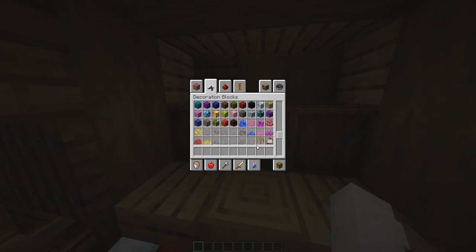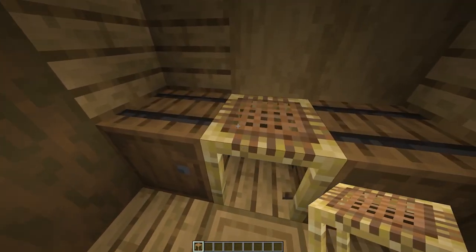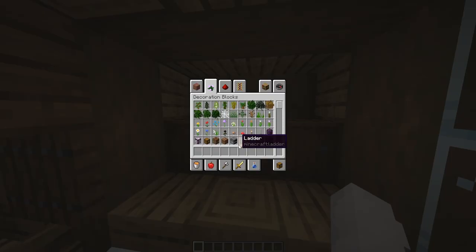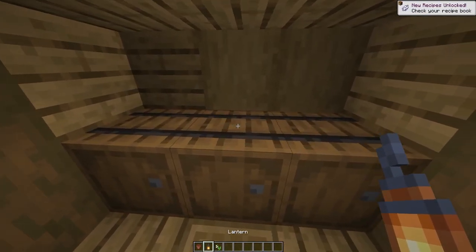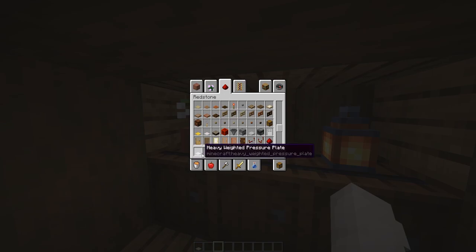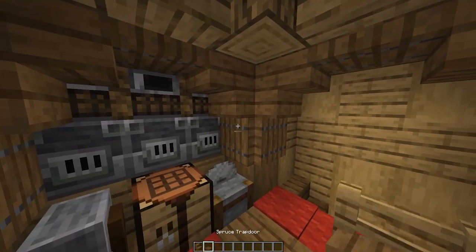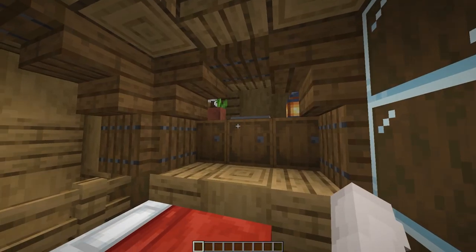You can also add a little cute scaffolding for a better effect if you want. Add barrels, a flower pot with any type of flower, a lantern, and a heavy-weighted pressure plate or iron pressure plate to make a little table design. Add this design here as well.